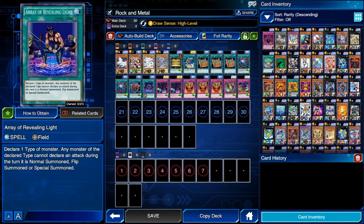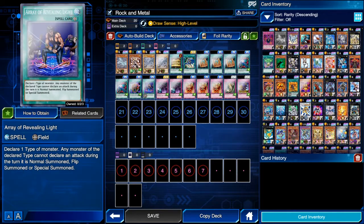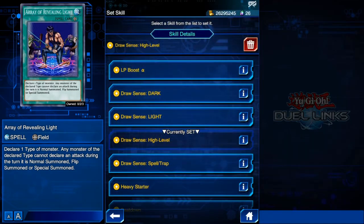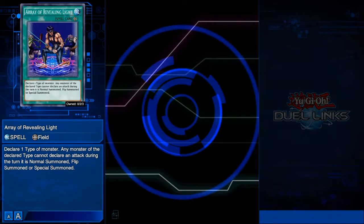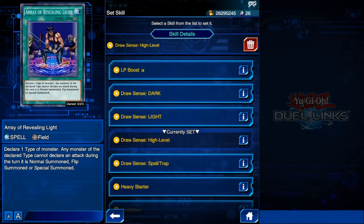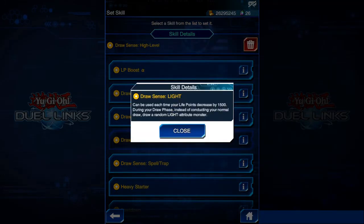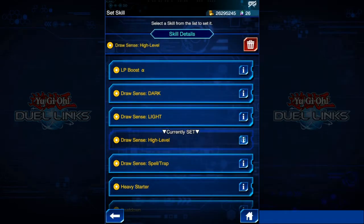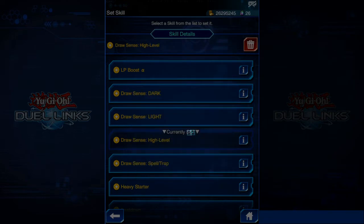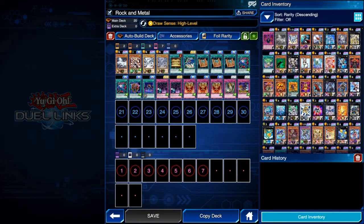For the skill I'm using Draw Sense: High Level, which is really good to get Blue-Eyes cards to our hand more quickly. All three Blue-Eyes are Light attribute, so you might consider Draw Sense: Light instead, but to activate Draw Sense: Light you need to take 1500 damage, whereas Draw Sense: High Level only requires 1000 damage taken — so in this particular case, Draw Sense: High Level is actually better.